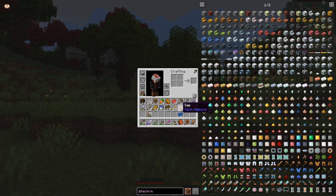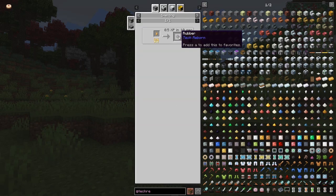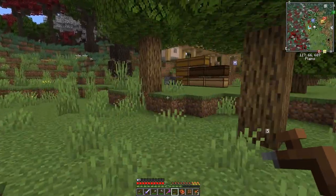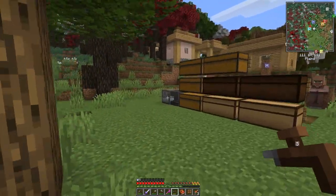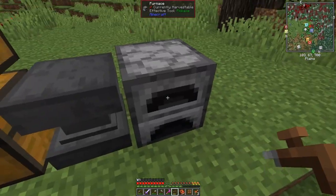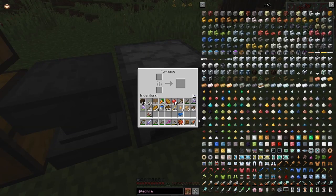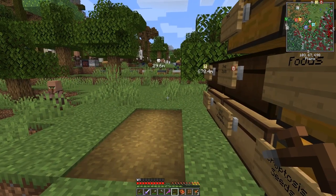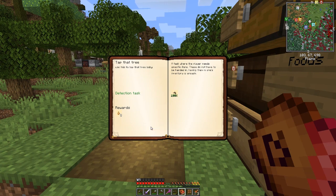This crook doesn't have much durability, only 20. Now let's look at the uses of sap: you cook it and that produces rubber. Let's do that — I've got a furnace over here. That's the first thing to do with Tech Reborn. Let's put eight sap in there and then put in one lignite ore as fuel. Now let's look at the book — we've completed that, so we can claim our reward and we'll get some more sap.